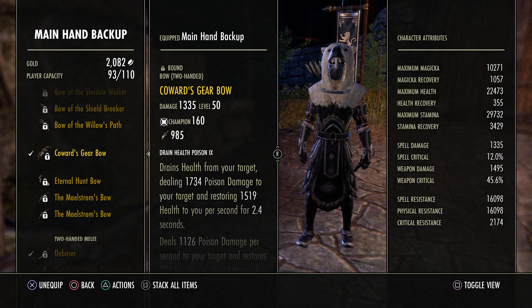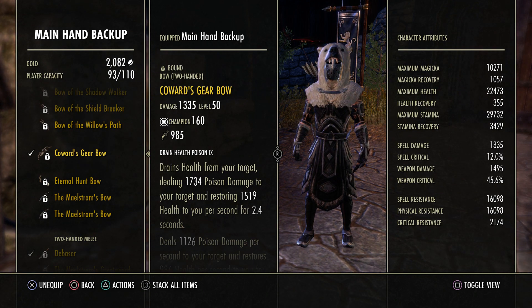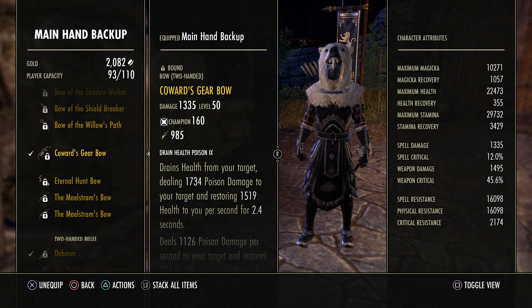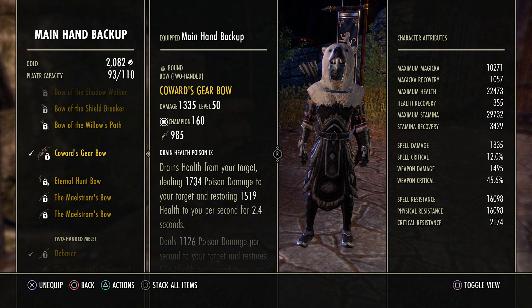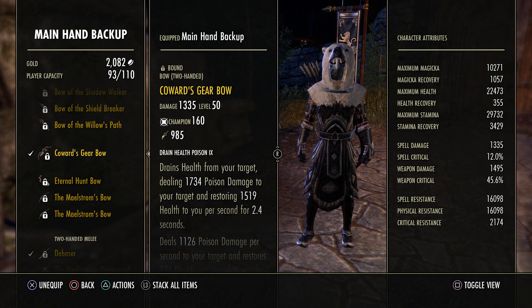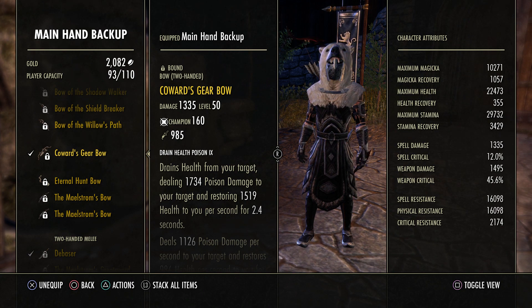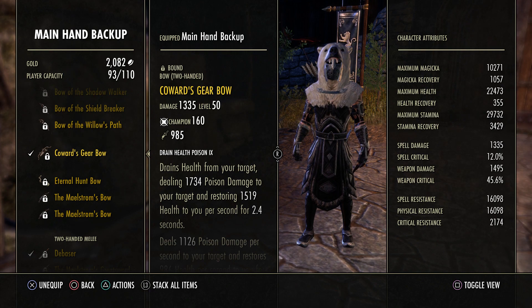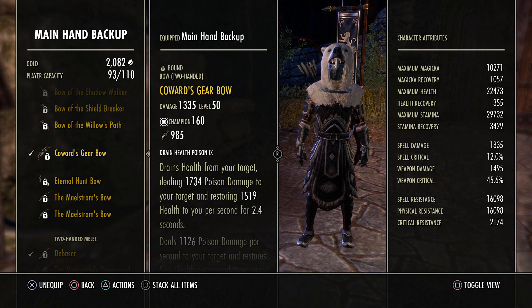A couple other things I've tried: Daedric Trickery. For those of you who don't know what that is, basically it gives you a random major buff — either expedition, protection, vitality, mending, or heroism. So basically either a lot of healing, a lot of move speed, or a lot of damage reduction. The thing is you can't back bar it like Lich — you have to have the five-piece constant, which really sucks.